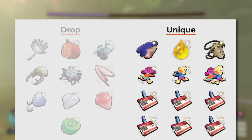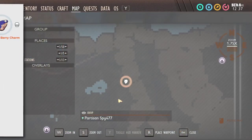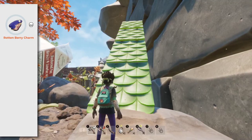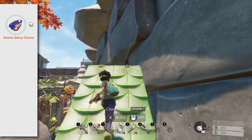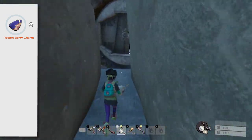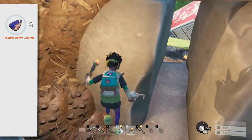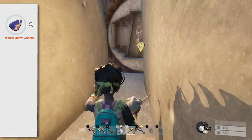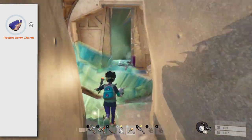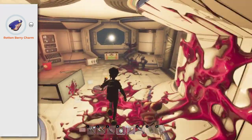Now let's go through all the unique trinkets in the same order as the story quest's progression. Rotten Berry Charm: if you follow my guide on how to get the Pinch Wacker, this is the first trinket you're gonna find. It gives rotten weapons a chance to poison surrounding enemies with an AoE attack. The damage is really good, but rotten weapons don't have a place in the game if you choose to use the Pinch Wacker in the early game.